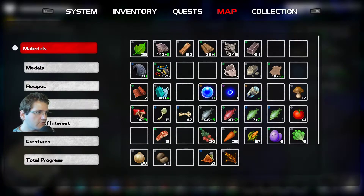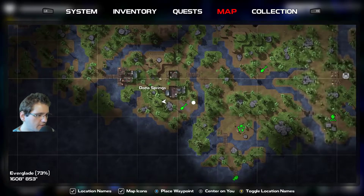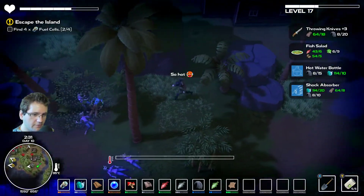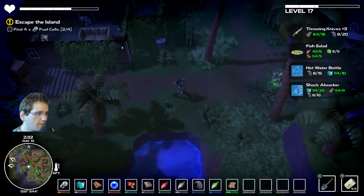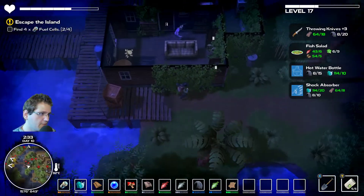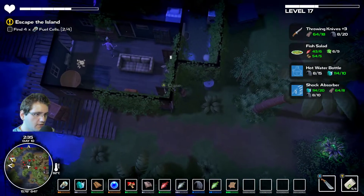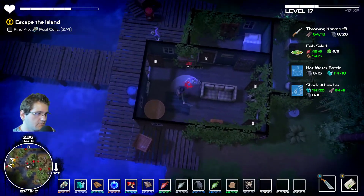Oh, it even marks it on the map. That's so cool, I didn't notice it till now. Big buried treasure thingies actually are marked on the map. We found a couple of smaller ones and those did not get marked on the map, so I assumed that none of them do. But apparently only the big ones do.